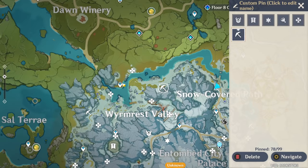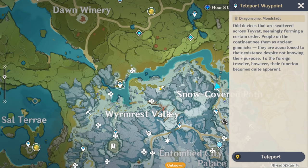The fourth location is right here. The best way to get to it is by going from the teleporter and just walking over to it.